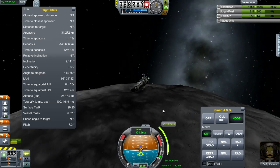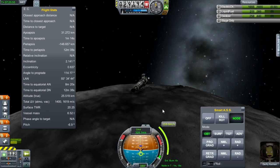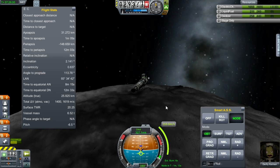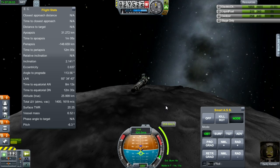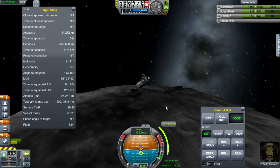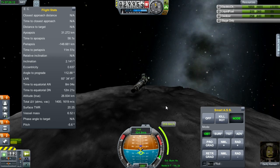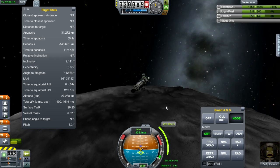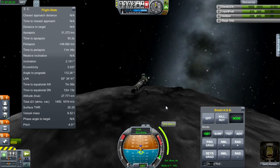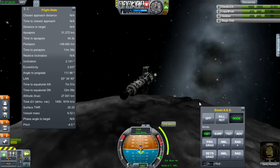I'm looking at these two great big honking dish antennas. Each of those dish antennas were the ones further down the tech tree that had a 60 gigameter range. They were activated and targeted, and there was a link to a satellite that had other links going back to mission control. It should have worked, but it just kept telling me no comms devices.